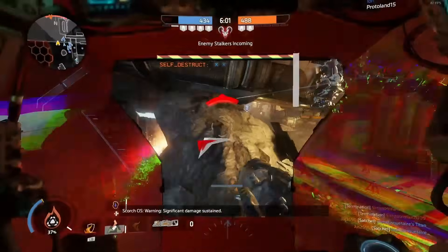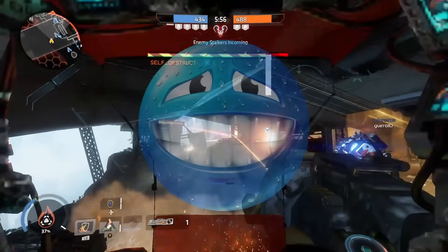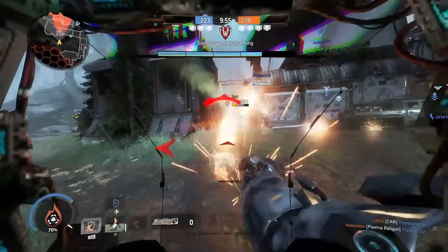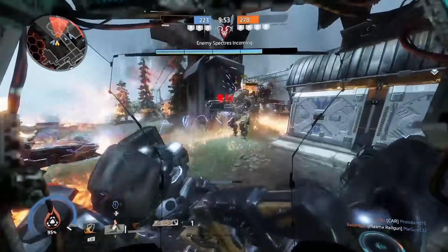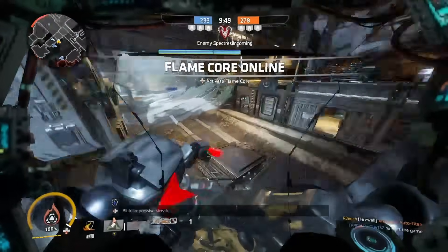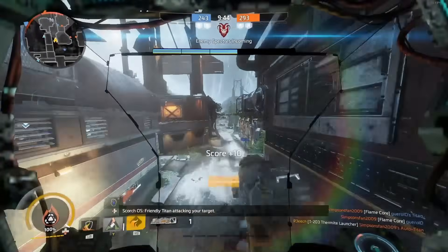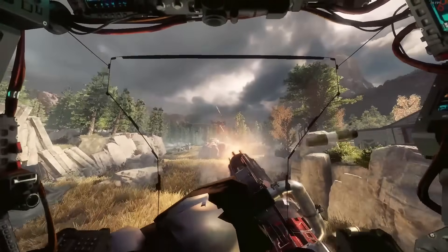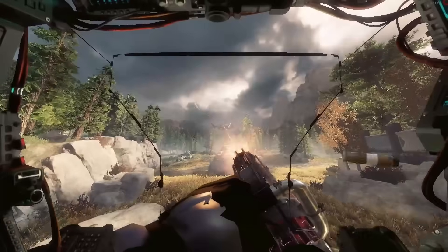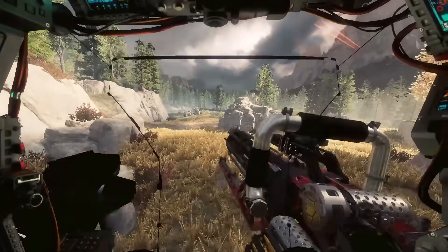Scorch is all about area denial. Armed with his thermite pools, Scorch comes ready to burn all your enemies — and himself if you're not careful enough. While Scorch is like a fish out of water in open maps such as Homestead, he can find massive success in the tight lanes of maps like Complex, and can completely melt through titans if he gets to drop on them. Scorch is also able to clear and deny objectives very easily with his flametraps, granted if he's in the right position to do so. Legion is also great at locking down areas, as he fires his giant minigun into whatever comes into his way.